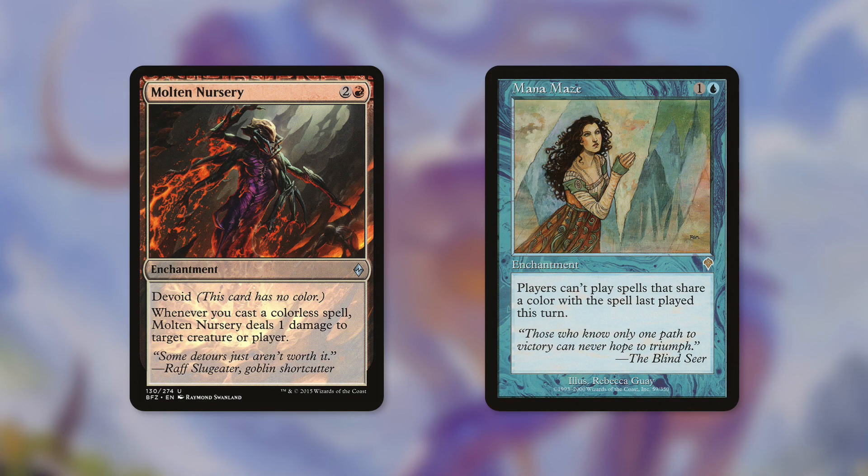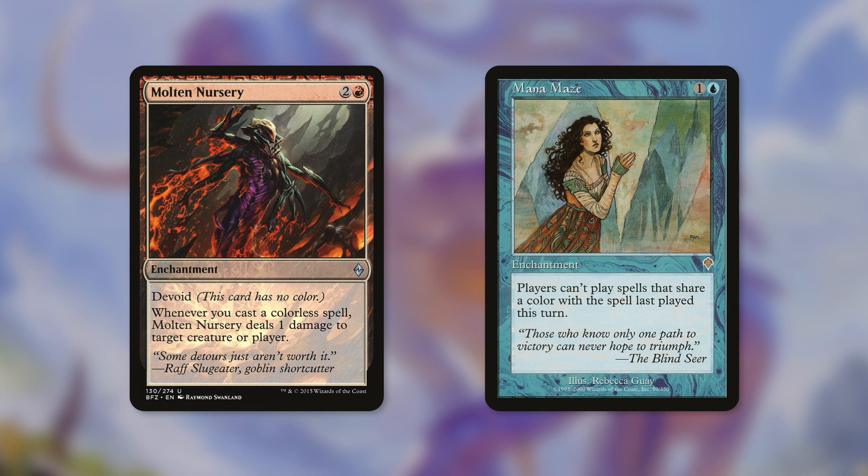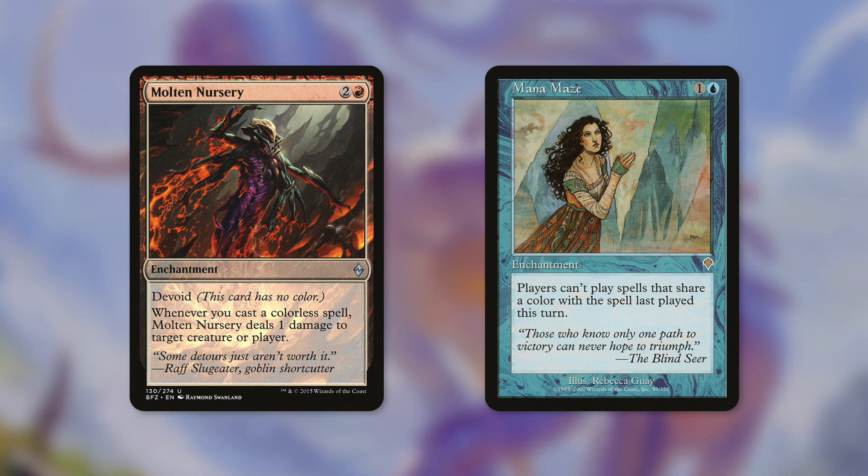We've also got some enchantments that can help out, like Molten Nursery. It says whenever you cast a colorless spell, Molten Nursery deals 1 damage to any target creature or player. This is another way to ping our opponents down, and as an enchantment it's going to be a little harder to get rid of. Mana Maze can be especially brutal for our opponents — it says players can't cast spells that share a color with the spell last cast this turn. This really isn't going to affect us too much since this deck runs basically all Devoid or colorless spells, but our opponents probably won't be so lucky. If they're playing a mono-colored deck, they're going to be in big trouble not being able to cast multiple spells in a turn.